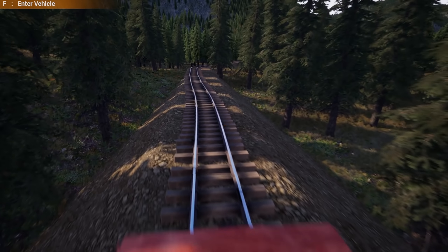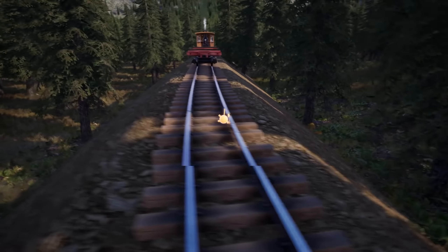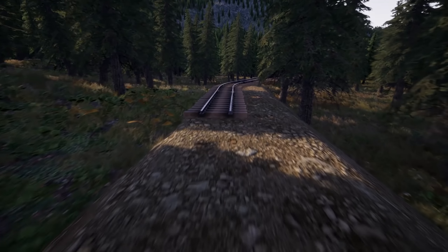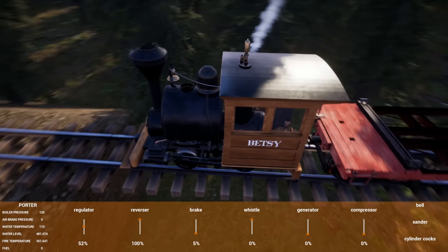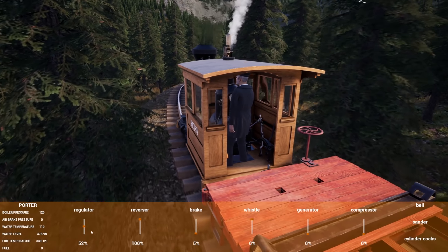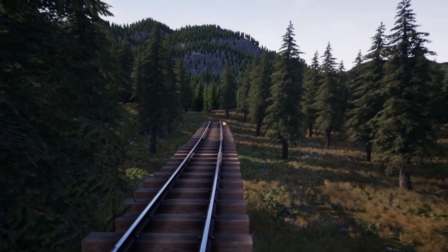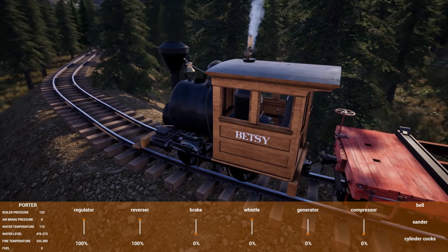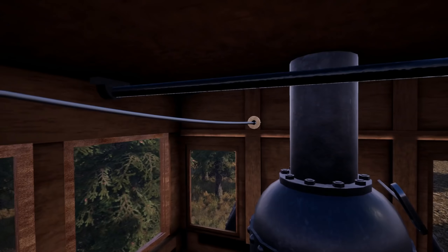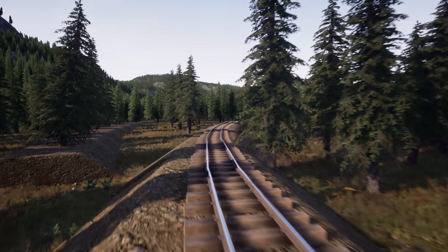That looks pretty good — there's a grade here too if I'm not mistaken, so this could get interesting. Let's pull all this track off. I accidentally deleted a little something — we're just floating on a rail with no groundwork underneath it. Oh geez, I also need to fix all this. That was terrifying. Let's get rid of this — we'll just re-rail the car and redo this part. This section looks a little bit better now.